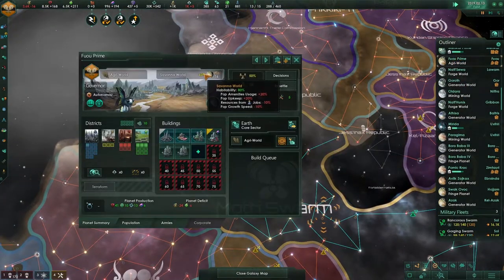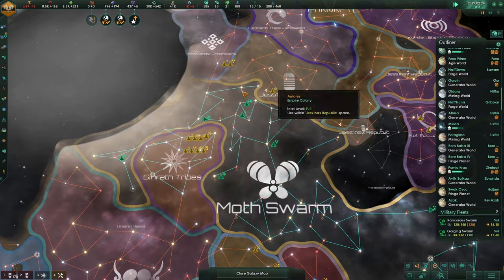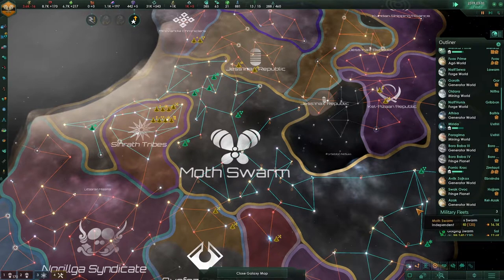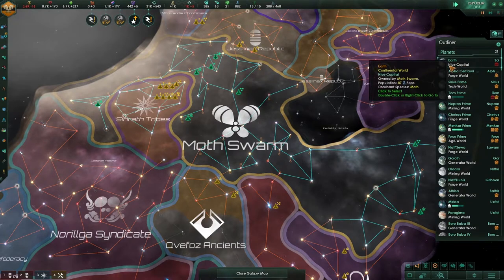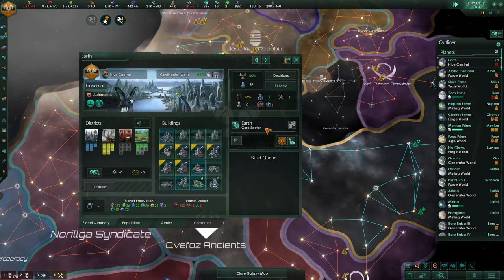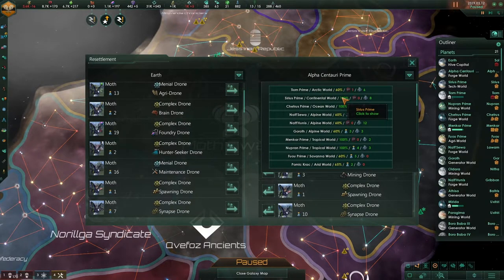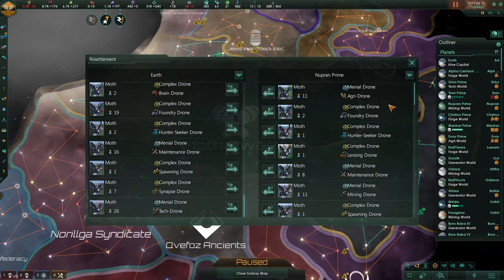This will definitely increase some of our stats because habitability does wonders for amenities, upkeep, resources, and population growth. So it's very important that we do this right away. We'll have to do this a few times until all those pops are ready. We cannot just transfer population to the wrong planet. We have to look at habitability and send the right pops to the right worlds.